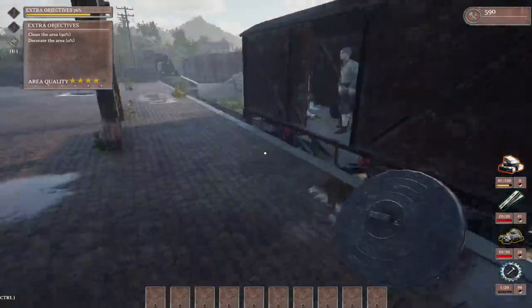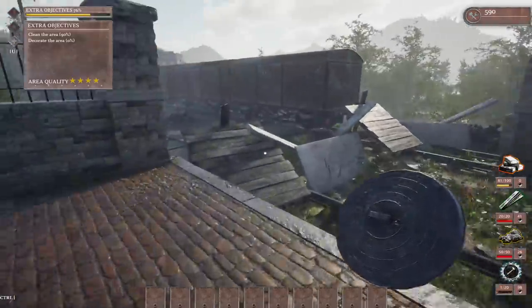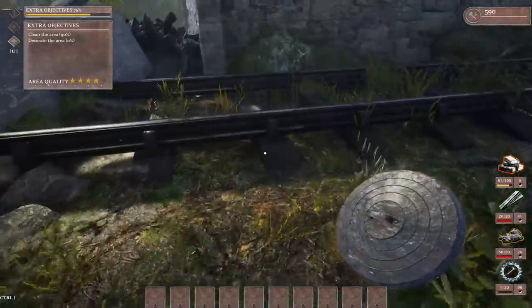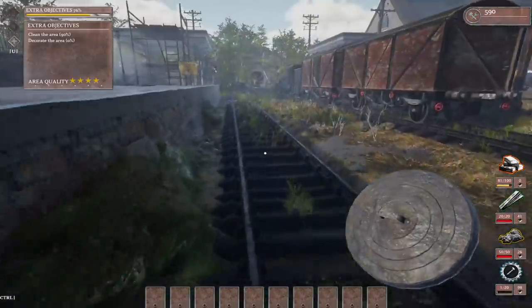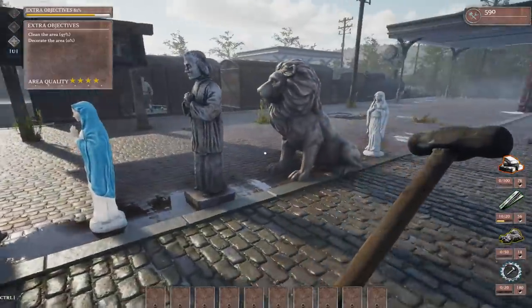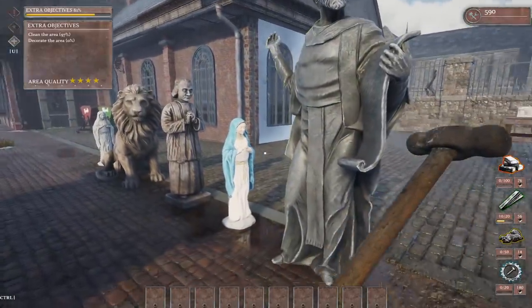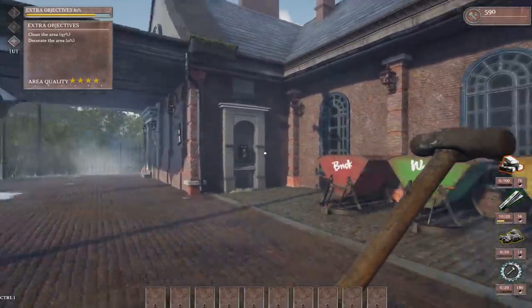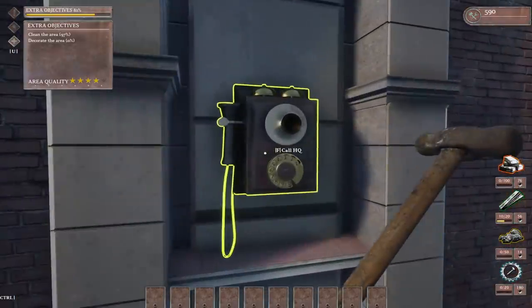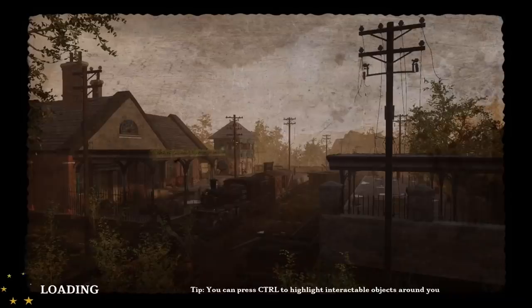We're still only at 90% clean area — what else do you want from me? This place is pretty freaking clean now, aside from things I cannot pick up. I also have to decorate the area — but the game didn't like that I spent all my money on beautiful statues. You know what? Screw you. I'm not going to decorate the place then. I'm just going to call HQ. Four to five stars — good enough for me.